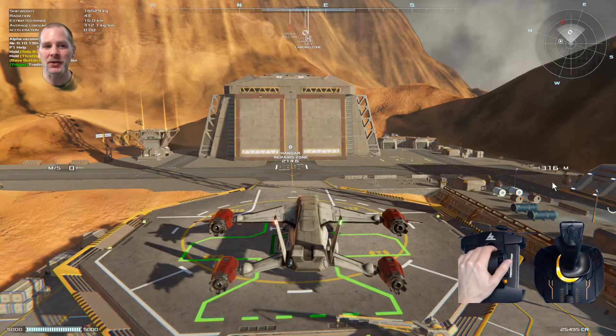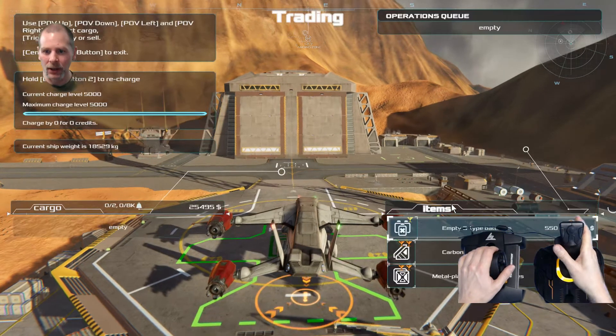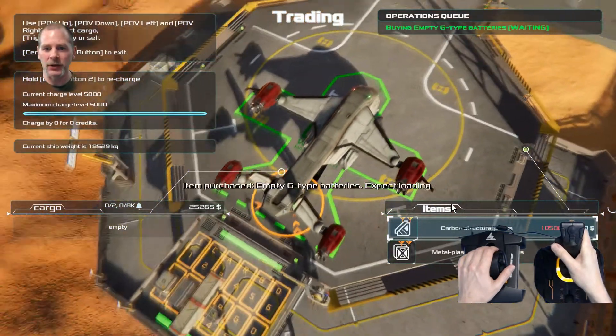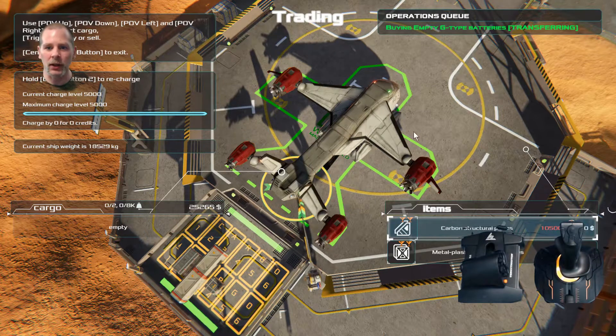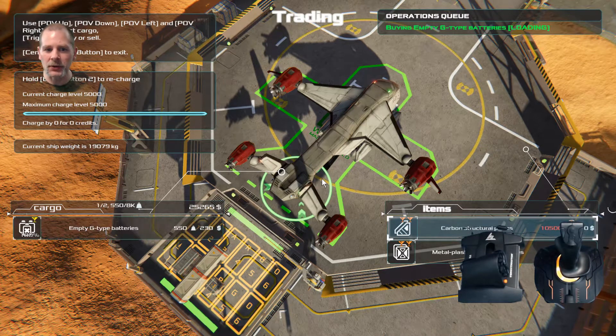Howdy folks! Welcome to episode 6. Today we're going to go ahead and buy some empty G-type batteries. I was looking at the map and I'll show you in a second. I did go in and get the ship repaired and refueled and everything between episodes.